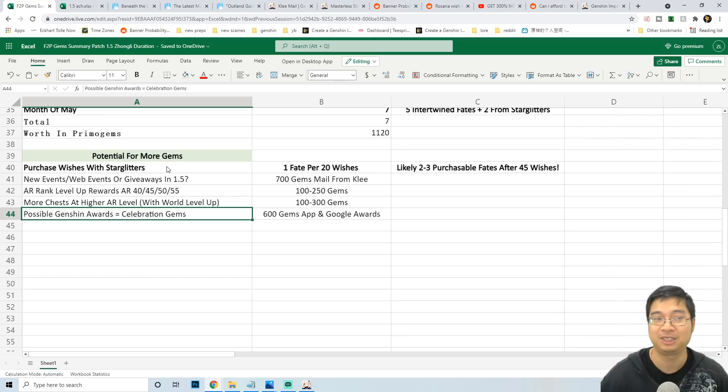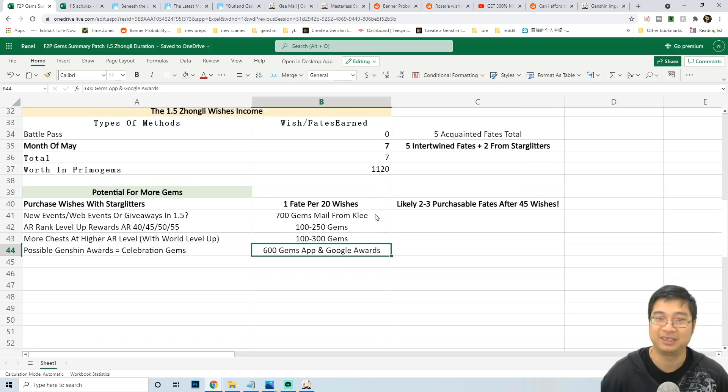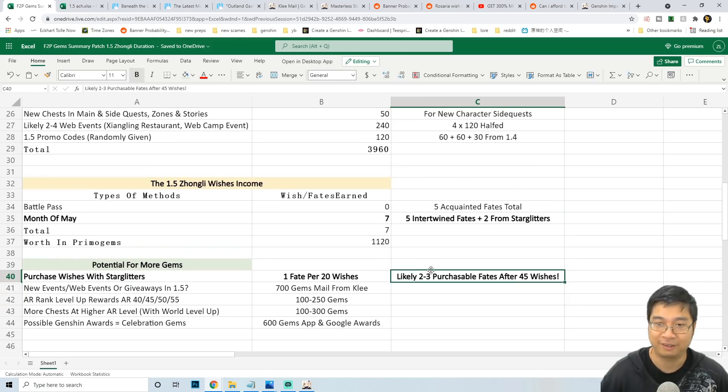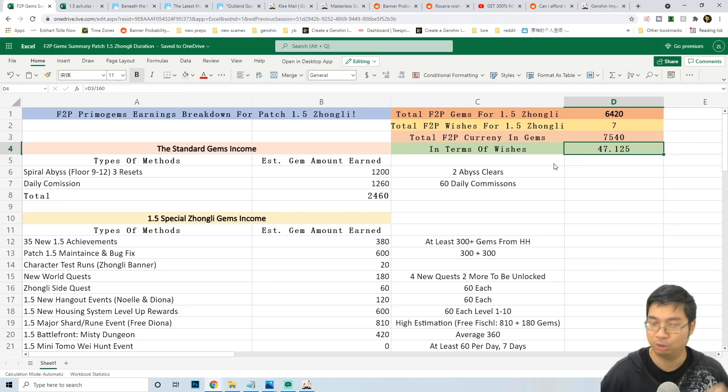One potential surprise source of promo gems might be if Genshin Impact wins another award for 2021. During 2020, Genshin Impact won awards from the App Store and Google Store, and the developers sent all players 600 promo gems. That's happened once, so maybe it could happen again — but I haven't counted it because it's not very reliable. What I have counted is the repurchase of wishes after every 20 summons. Overall, we've summarized to about 6,400 promo gems or about 47 intertwined fates for the Zonely banner.